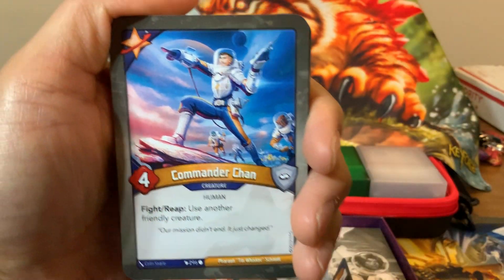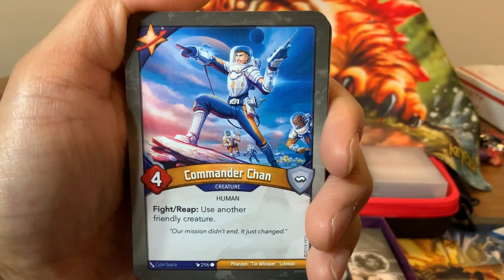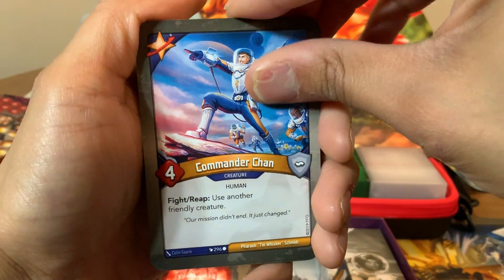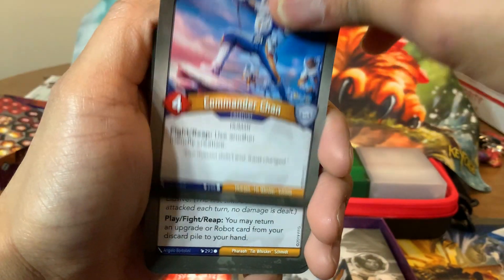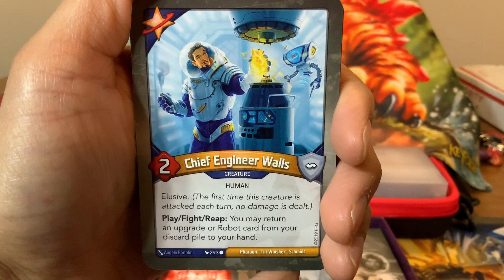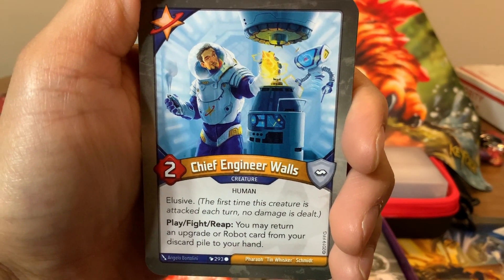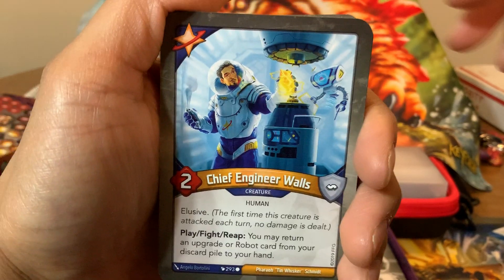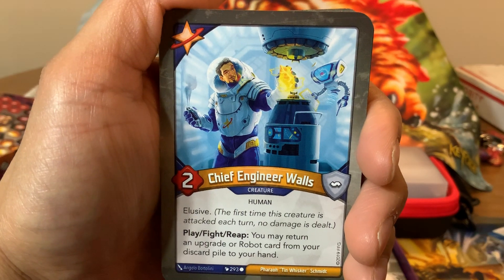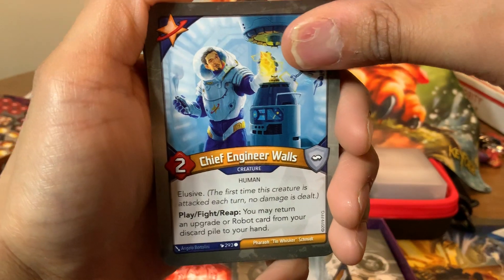Next, we got Commander Chan — four-power creature. Fight, reap: use another friendly creature. Always good to use a creature off-house — just puts you ahead of your opponent. Lots of good synergy so far in here. We got Chief Engineer Walls — two-power creature with elusive. Play, fight, reap: you may return an upgrade or robot card from your discard pile to your hand. We have a lot of upgrades and robots — we have a robot upgrade even. This is definitely going to get some play. It looks like Tony Stark, actually. Pretty cool.